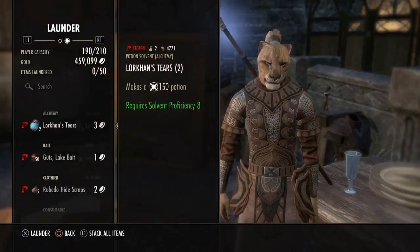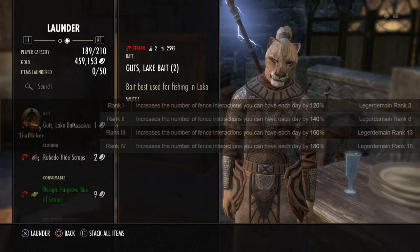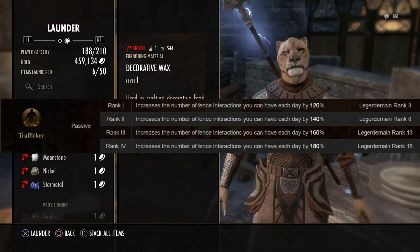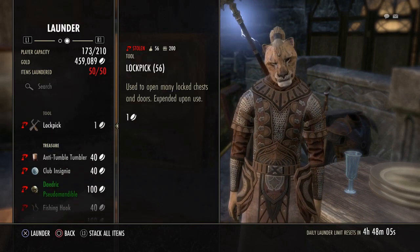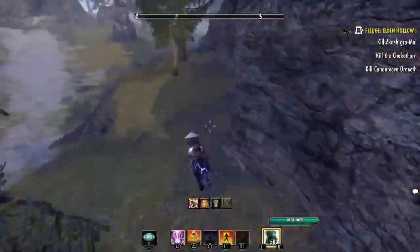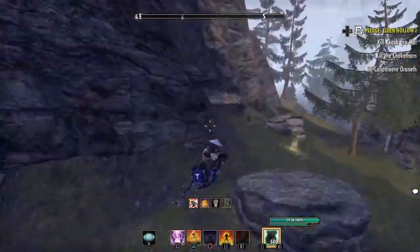Before we go over the methods, I want to briefly talk about what Legerdemain is and the benefits of power leveling the skill line. The first benefit is that more goods can be sold and laundered, thus increasing your profit if thieving is something you enjoy doing. Legerdemain is unique in that every day you're capped at how many goods can be laundered or sold - important to note that there are different caps with different reset times than dailies. This limit is what prevents us from instantly maxing out, thus it is time-gated.